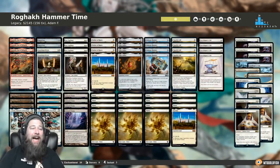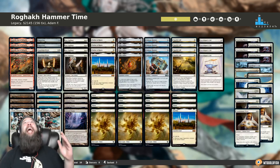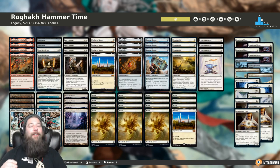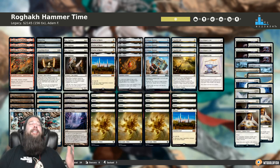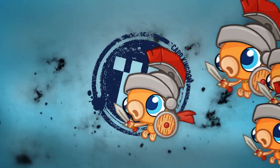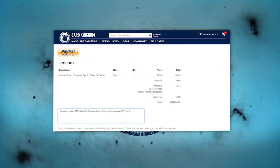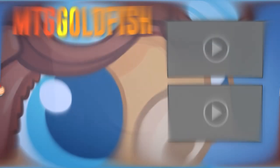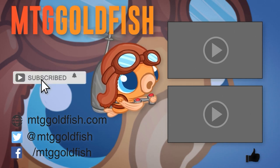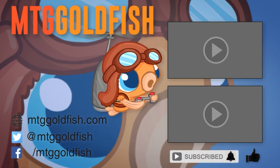And that is Ragic Hammer Time for Legacy — our Fishbowl Thursday instant deck tech for this week. Thanks again to Adam F for sending in his sweet deck. Thanks to everyone for watching. If you want your own deck considered for a future Fishbowl Thursday, leave a link in the comments or email me, SaffronOlive at MTGGoldfish.com. Today's video is brought to you by Card Kingdom — right now you can get a sweet Scoop Soldiers sticker when you order at CardKingdom.com, just mention it in your order notes at checkout. If you enjoyed the video, click the like button, hit subscribe, and ring the bell icon to get alerts for new videos.